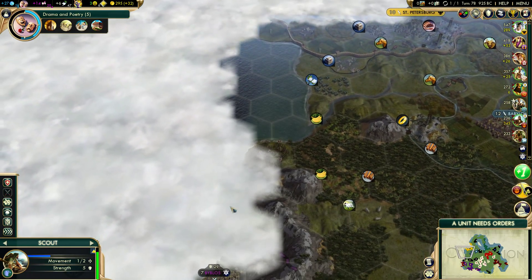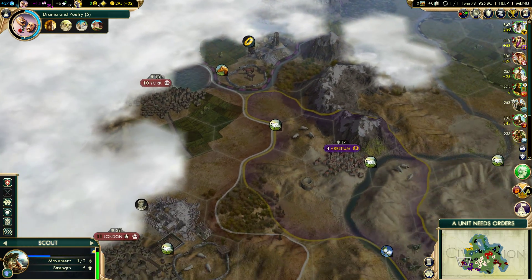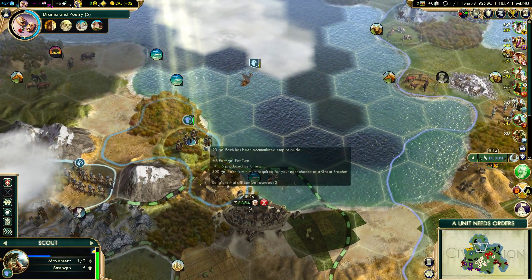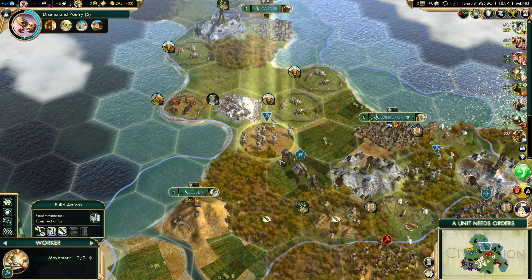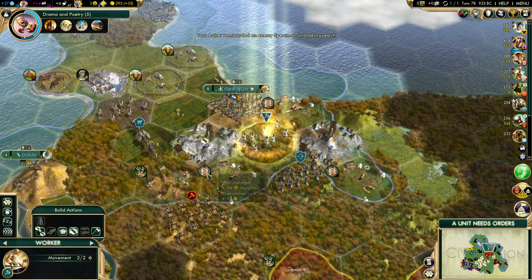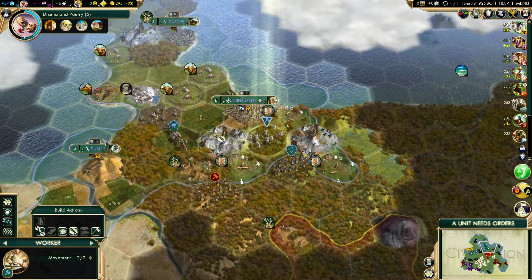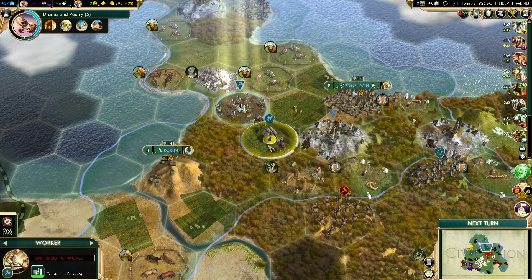Can I actually scout with this unit? I'll give it one last shot and try to get through here. I may need to get open borders with England. I want to delete this scout - five gold and one gold per turn, good enough. Farm and you're back. What was I doing with this worker? Nothing. I think I need to start building roads - if I want to build roads I should probably build roads to everybody.